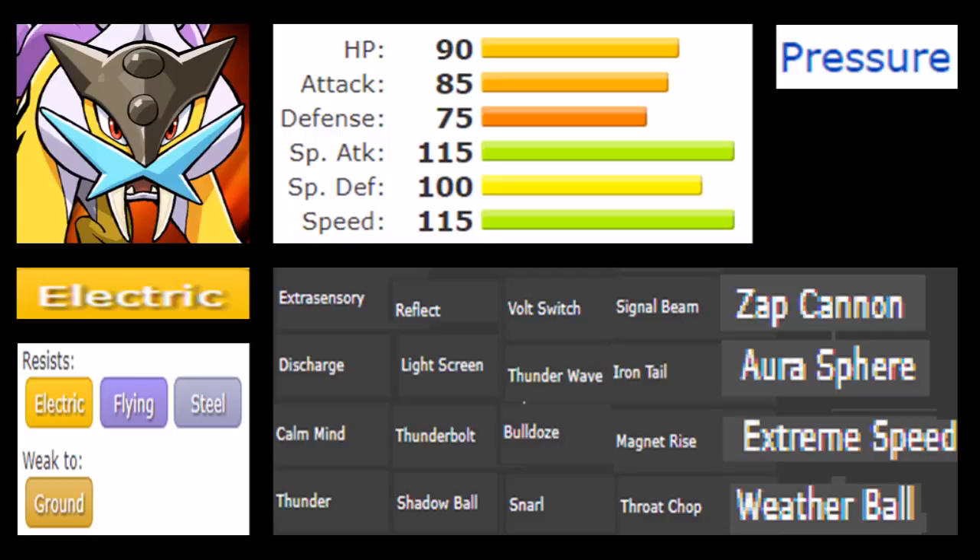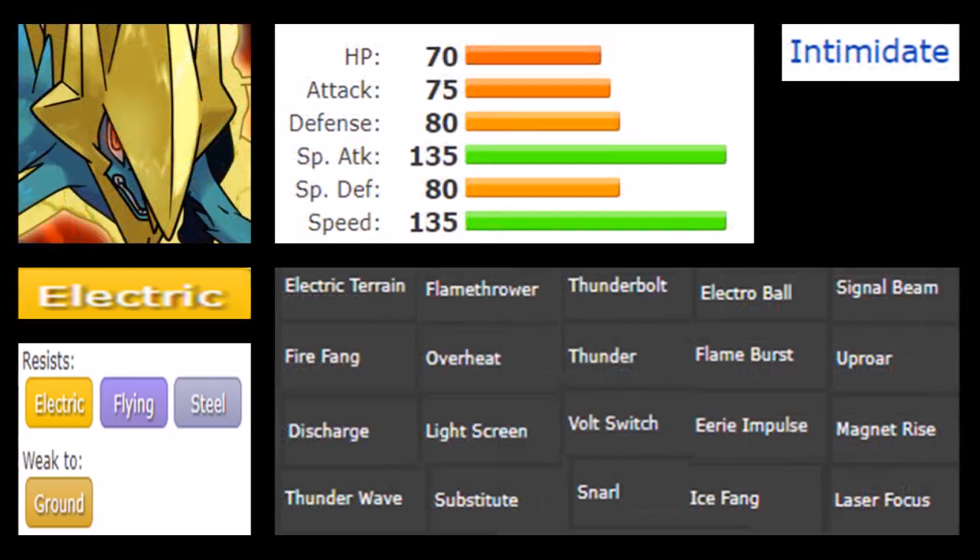But with all that said about Raikou, the question is whether Mega Manectric, which was revisited in Generation 6, really does outperform Raikou at all. Looking at Mega Manectric, they're actually very similar — both are enforcers defining the same role. Regular Manectric has a similar stat distribution but is far worse than Raikou. Mega Manectric, though, enforces that same idea but with a lot more offensive parameters. HP is 70, 75 attack, defenses both at 80, and special attack and speed are at 135, making this one of the fastest and strongest electric types in the game, and one of the best Volt Switch pivot users in the whole game.